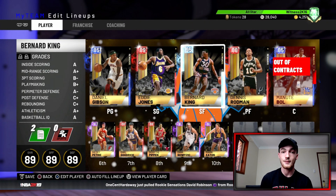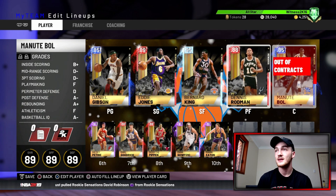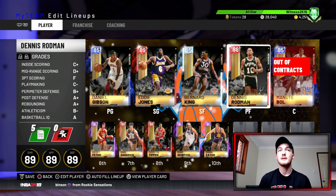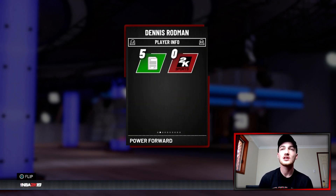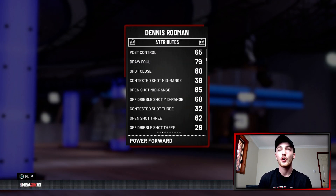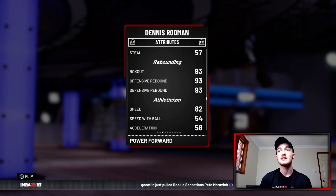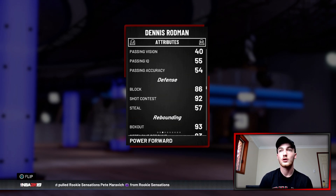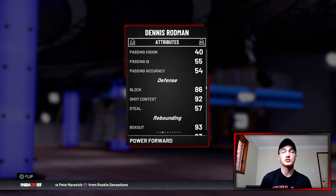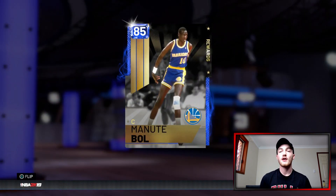Bernard King can dunk on anybody — that is not an exaggeration. Something I found very helpful in 2K is having big men who can block and get rebounds, because you don't want people scoring inside. So I picked up Dennis Rodman from the token market for 12 tokens: rebounding in the 93s, box out 93, and a block of 86 — solid for a ruby. And this card right here, Manute Bol, I think he's insane.